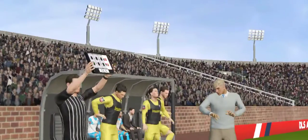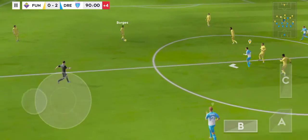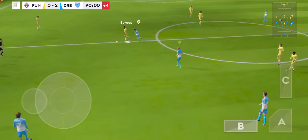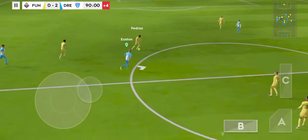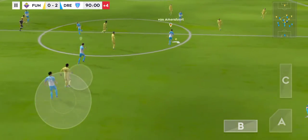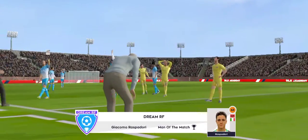The fourth official has indicated four minutes of stoppage time. The score is 2-0. The next goal will prove to be decisive. Well cut out. Now Ramos. Comfortable 2-0 victory here — the manager will be pleased with results like this.